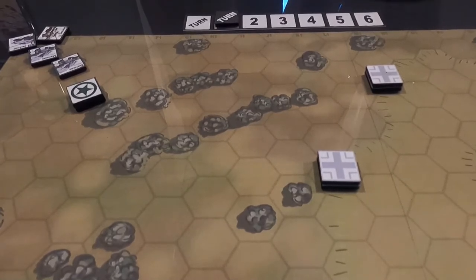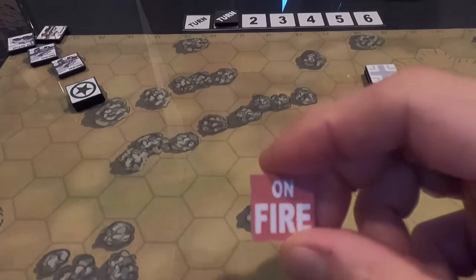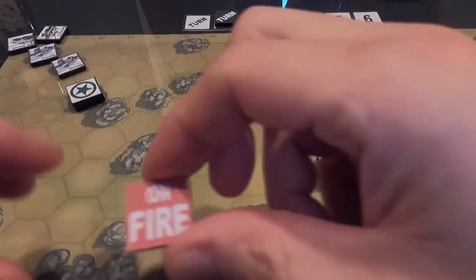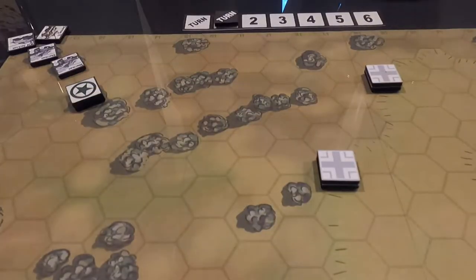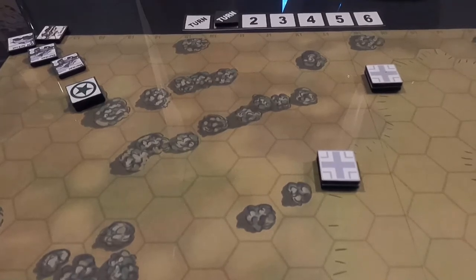Now I've got to do penetration. His armor is six, and my 76mm gives a modifier of one, so his effective armor is five — I need a five or higher. I rolled a five — I penetrated! Now we do damage results, one through six. The damage roll is a four — the target catches fire. I place an on-fire marker on the armor counter. He's not knocked out, but he's on fire. Since he's on fire, he can't perform any actions, so he's effectively disabled.